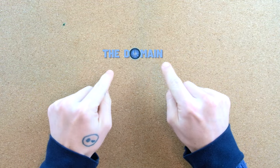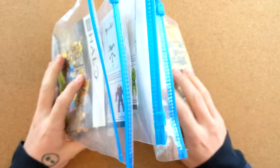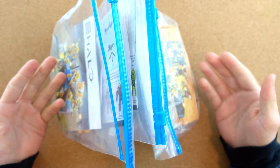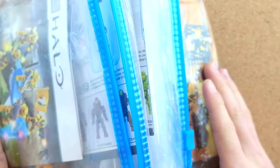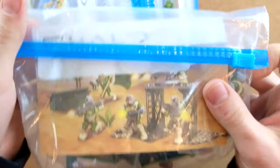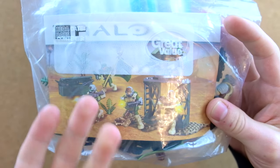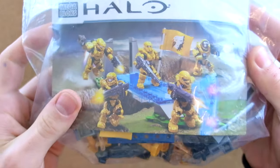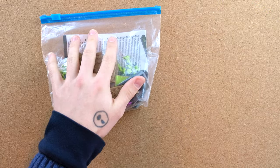Hello once again YouTube and welcome back to the Domain. Today it's episode one of a four-part video series. I managed to get very luckily recently off eBay four different fire teams, and these are 100% complete — which is really rare in Halo Mega Constructs. Usually you buy stuff on eBay and it's 99% complete. These are apparently 100% complete fire teams from across the years. We've got Sierra Squad, Fire Team Eagle, Fire Team Crimson, and Fire Team Venom — and this is part one: Fire Team Venom unboxing and review.